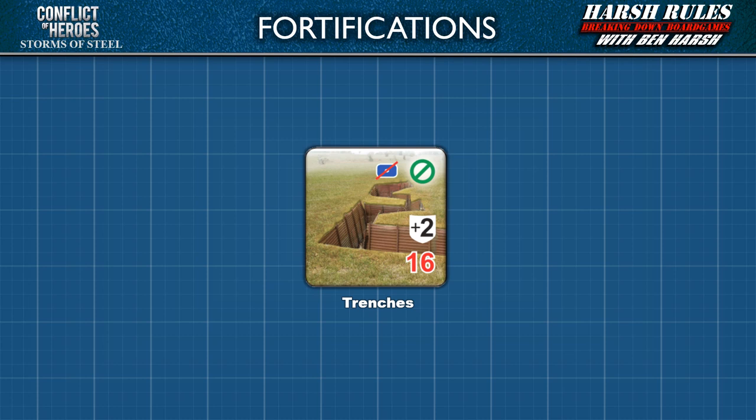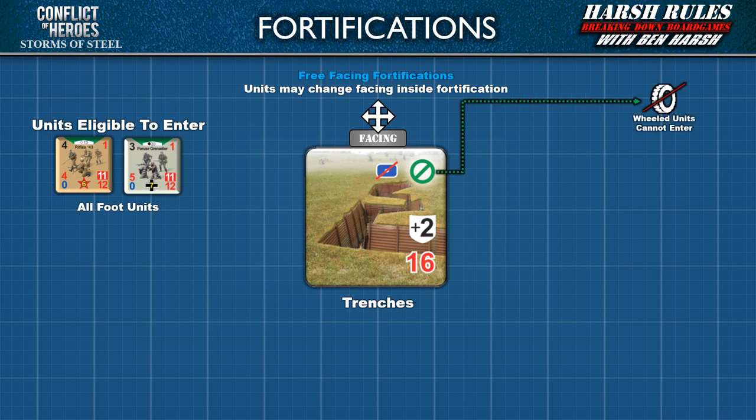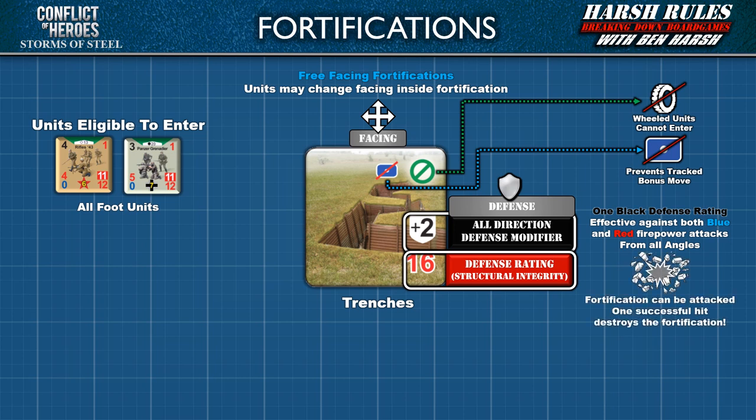Trenches are also constructed to benefit foot units. All foot units can use them. The open nature of a trench allows inhabitants to face freely in whatever direction they choose. Wheeled units cannot enter a hex space with trenches at all. While tracked units can enter a trench space, this prevents them from using any tracked bonus moves. Due to the open nature of trenches, their black defense modifier functions in all directions. Trenches have their own red defense rating of 16, which means if another unit scores a successful hit, the trench would be destroyed.